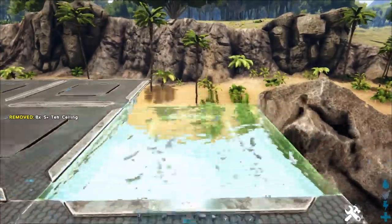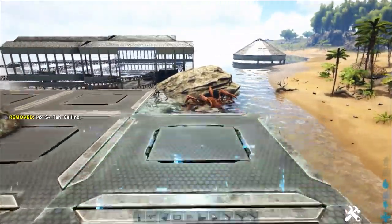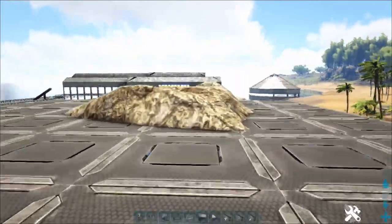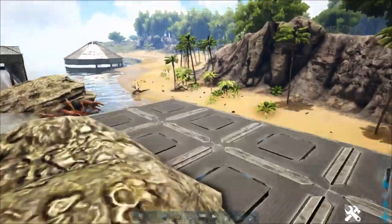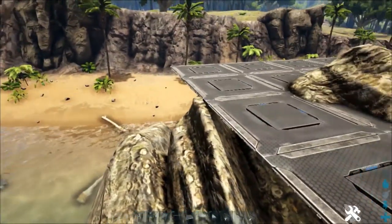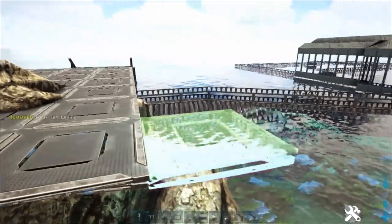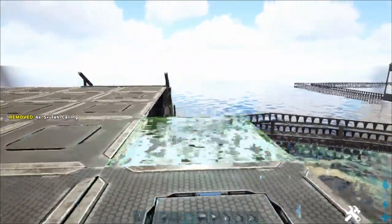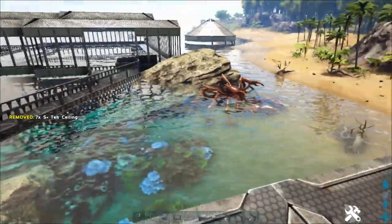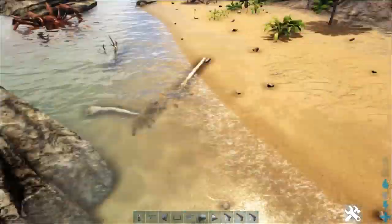That looks pretty good. We'll come out further this way as well. I wonder whether I should rail off that little rock and make it a feature - put some decorations there, have some kind of display. That looks quite good. We'll rail all this off, and I think we'll have some more stairs coming back down so you can actually walk along the beach.